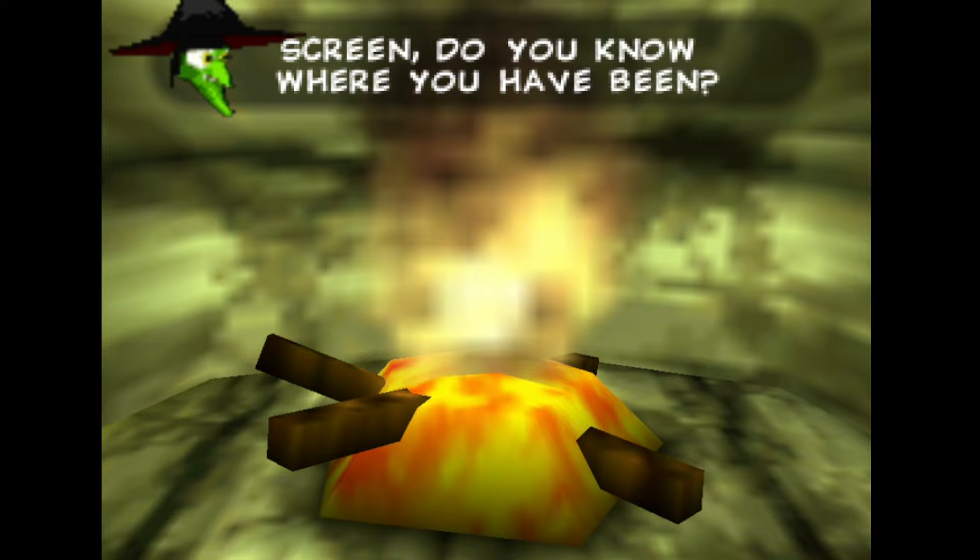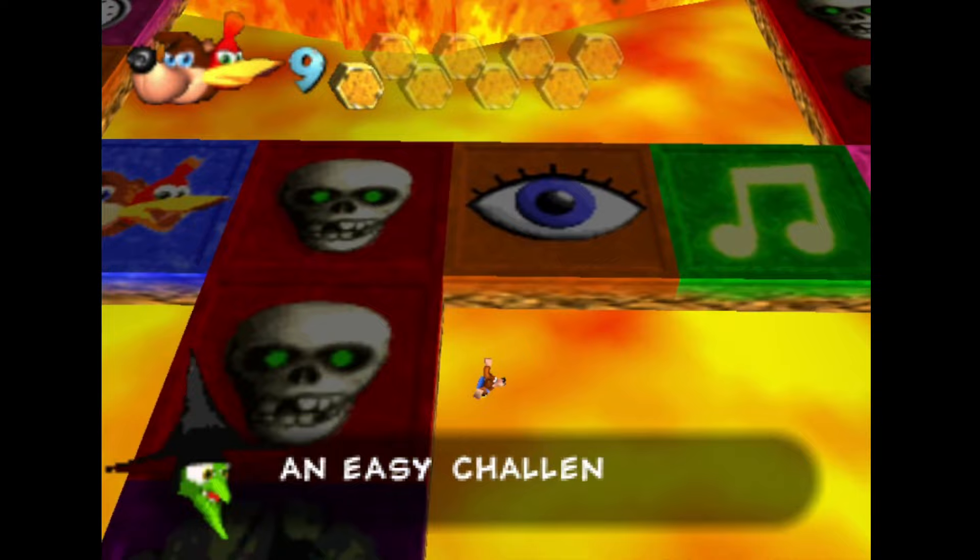And if you answer a question incorrectly on a death square, the game will instantly throw you into the fire, killing Banjo and making you restart the entire quiz, losing you a 1-up.